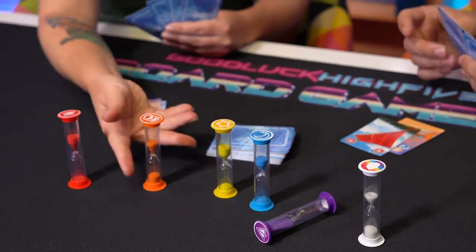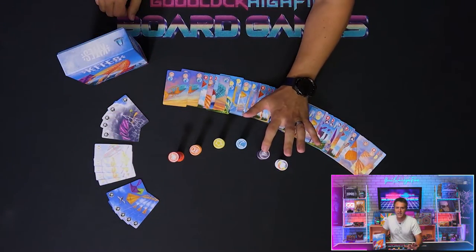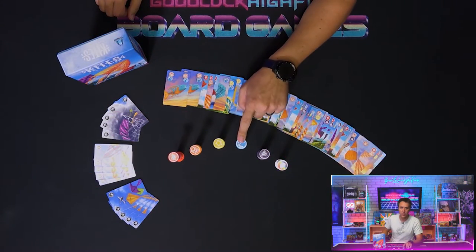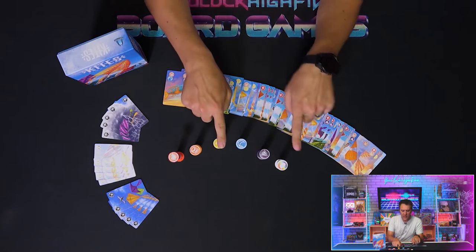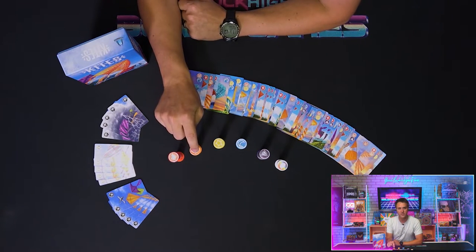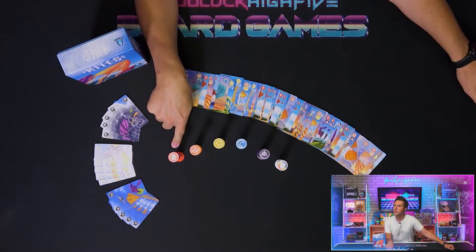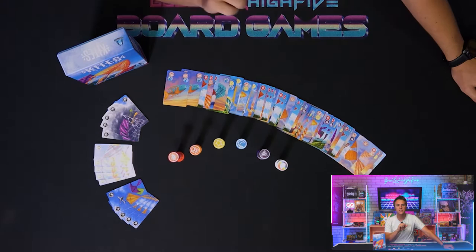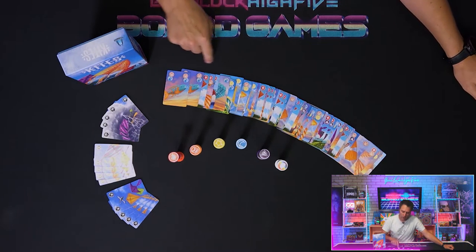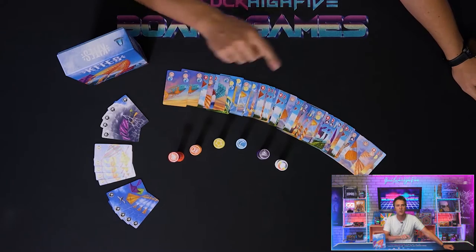The timers are in rainbow order, if that helps you to remember. The longest is the purple kite at 90 seconds, followed by the blue at 75. Both the yellow and white timers are at a minute, and the orange timer is 45 seconds. Finally, the speedy red timer gives you a scant 30 seconds.